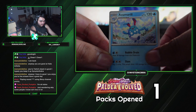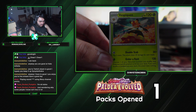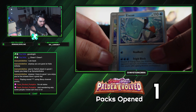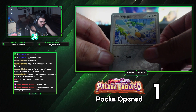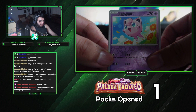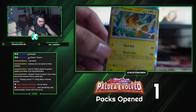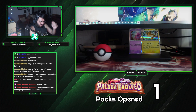Azumarill, Basculin, Ice Q. First reverse holo is Wingull, second reverse holo is Jigglypuff, and then the final card is Comat — our first rare. There we go, love to see it.